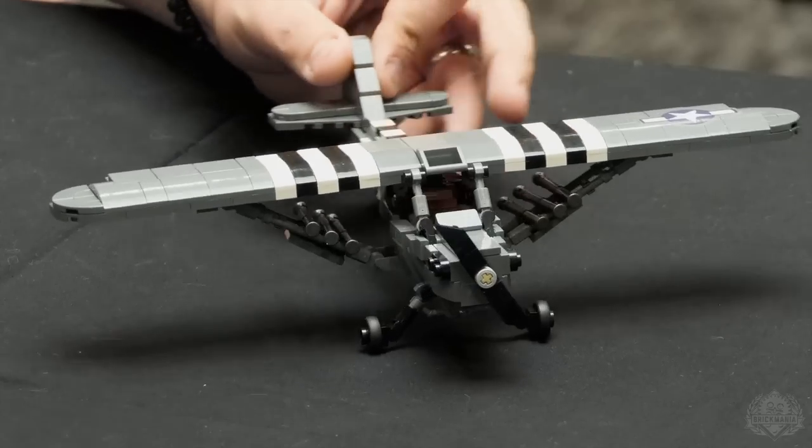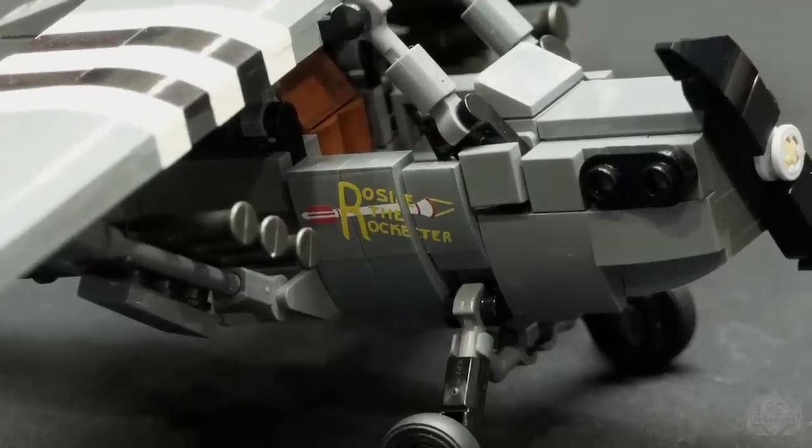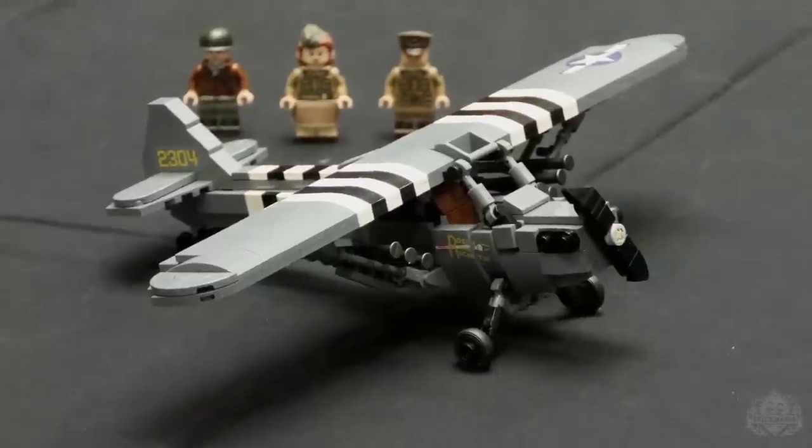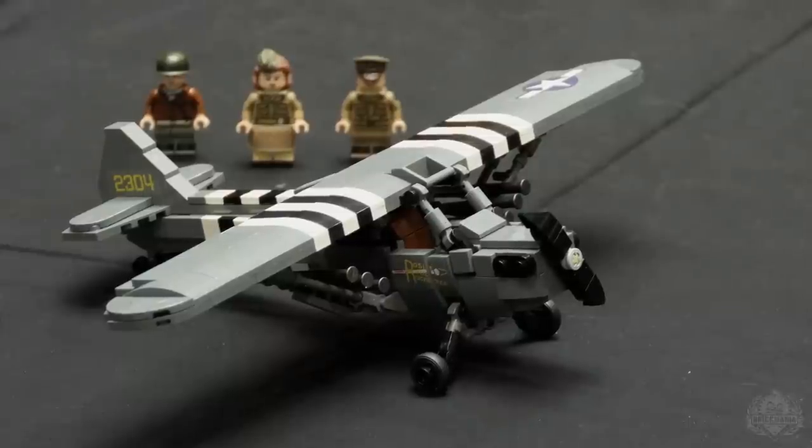That kind of covers everything on the L4. There are some stickers on the front — I actually thought in the Sitrep initially that it was printing, that's how good those stickers look. There are tail numbers and things like that. We did stickers because of the crossing of the tiles — it would be really hard to get those lined up without stickers. It's a cute little plane; I thoroughly enjoyed working on it. John designed it, and I sort of brought in the invasion stripes, the customization, the bazookas and all that. The bones of the kit are all John — a nice Siskind and Canepa collaboration.